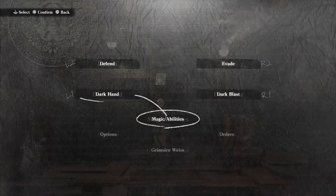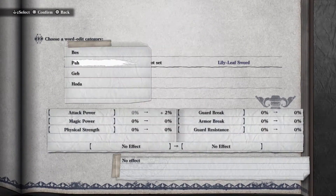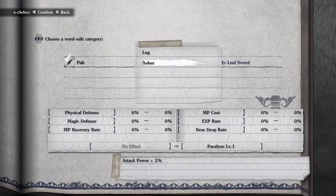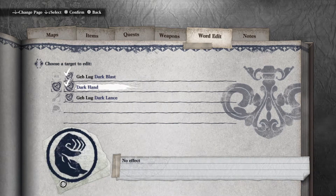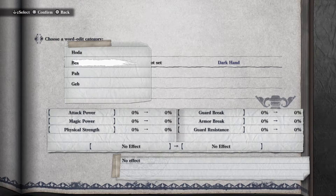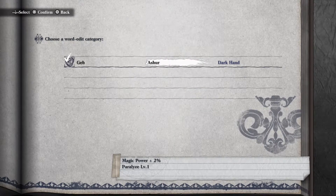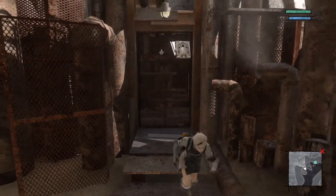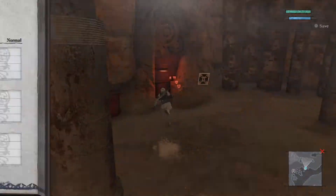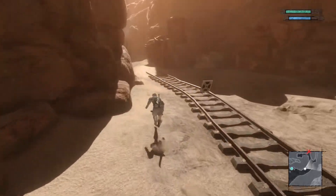Oh right — I forgot to set words on Grimoire Weiss. Word edit — weapons — I forgot to do this. Okay so attack power plus two and paralyze level one, there we go. The sword — not blade obviously. I should set words on this one too. We'll go magic power and also the paralyze effect. For now it makes sense to keep the Dark Hand ability because it works really well against the robots. Two percent — percentage-based upgrades are usually pretty good — so we'll make the most out of that.